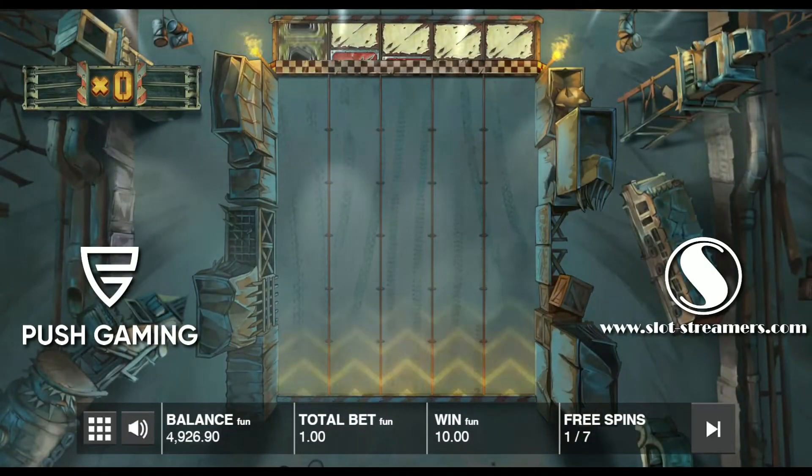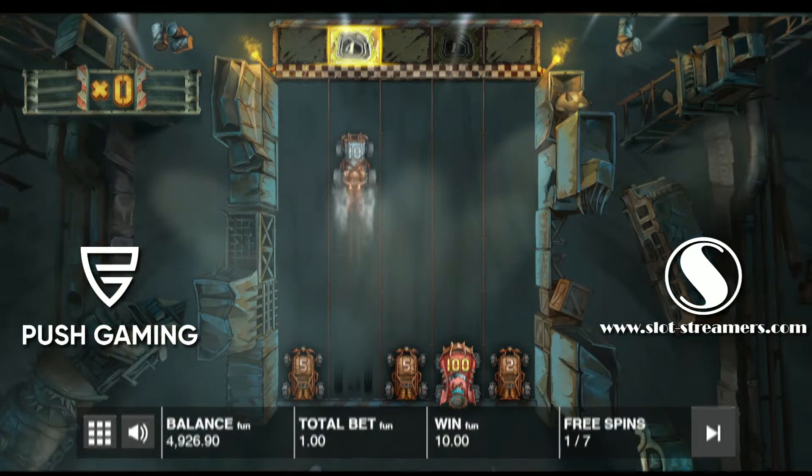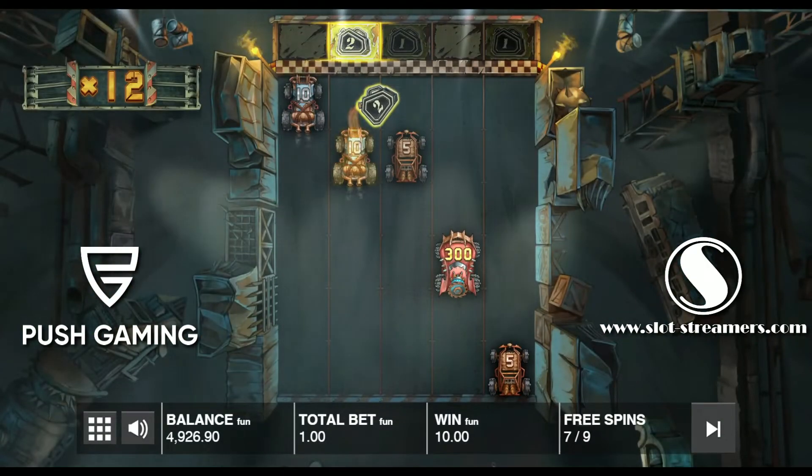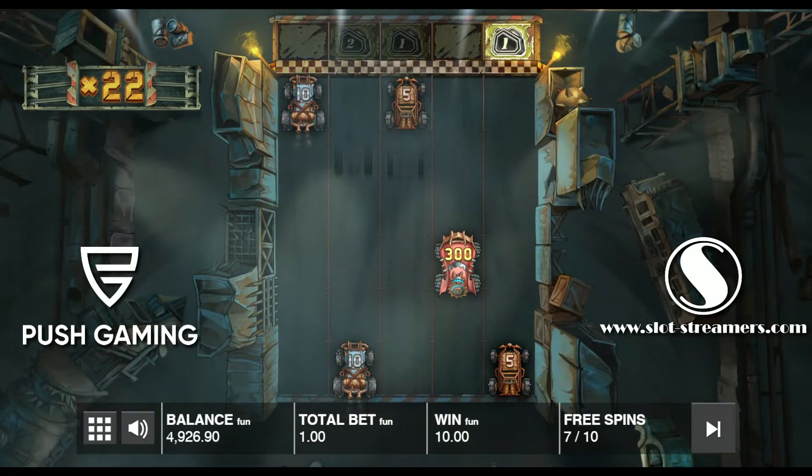The Mad Bonus starts with 7 free spins and 5 cars on the bottom row. When a car reaches the finish line, another car will appear at the bottom of the same reel, and you are awarded one additional spin.